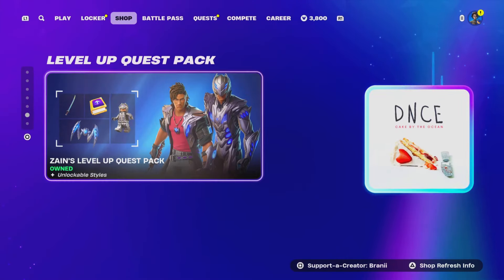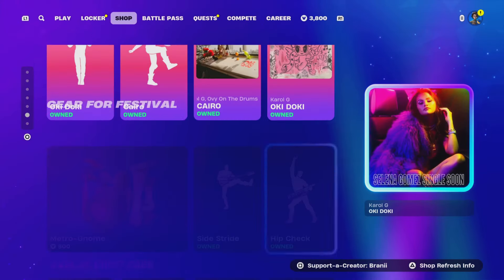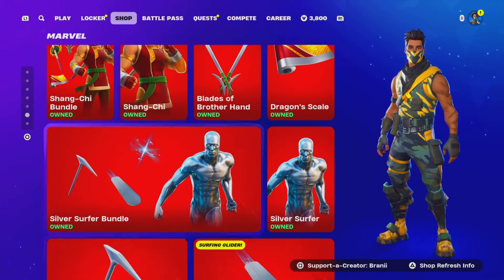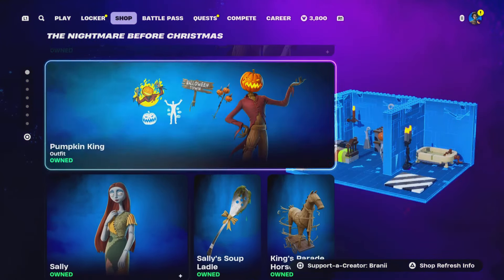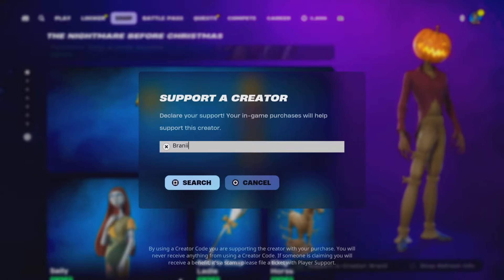If anything interests you from the item shop, let me know down below in the comments with your Epic Games username and which cosmetic you want. If you'd like to support me, it helps a lot - consider using Support-a-Creator code Brandy with two I's, hashtag partner. Thank you so much.